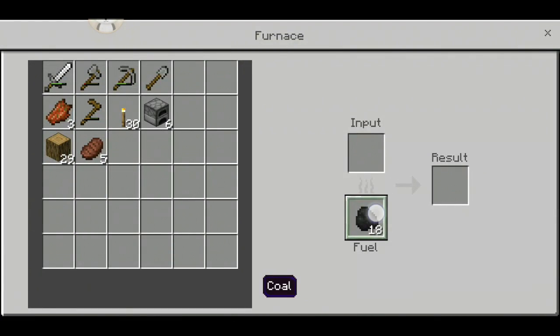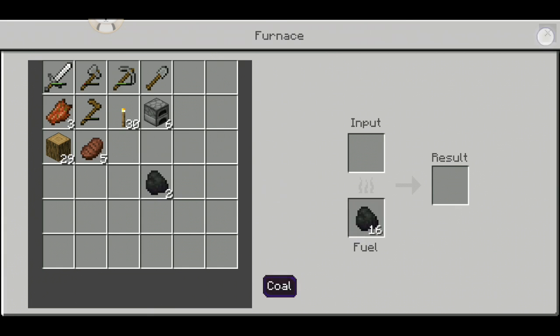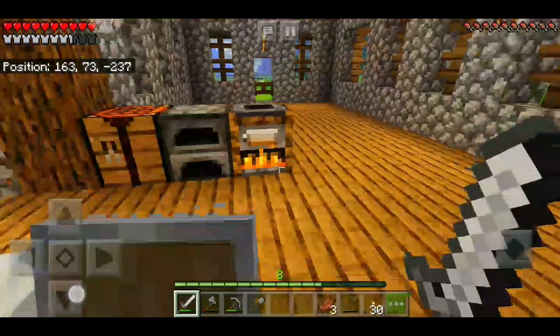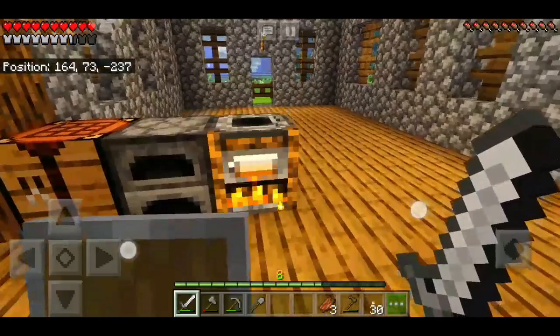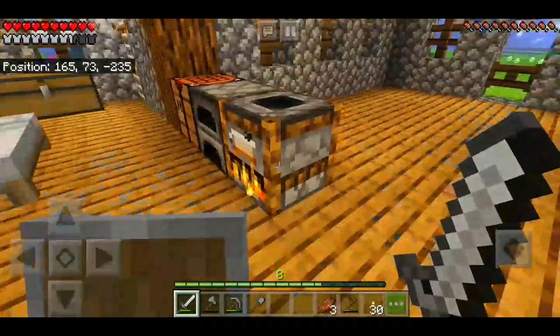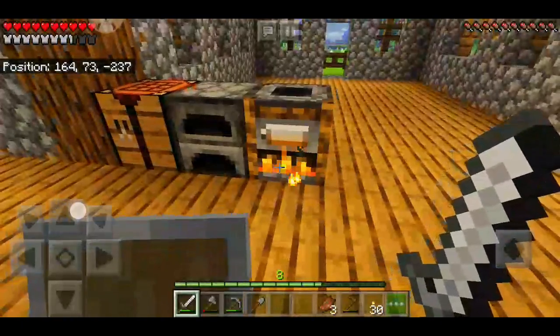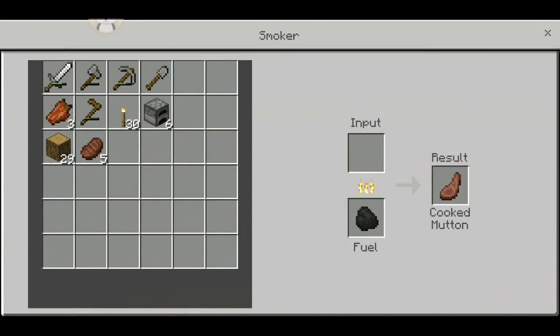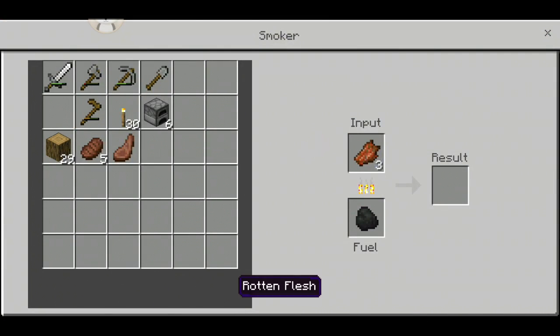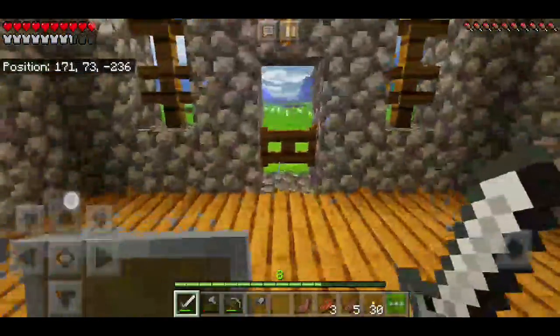Let me just take half of that coal — I've taken way too much. Let's place some food in the smoker. Oh, so it's just like a furnace but it's more like a dropper than a furnace. Wait, can I cook this in here? Oh, you can't. Okay.